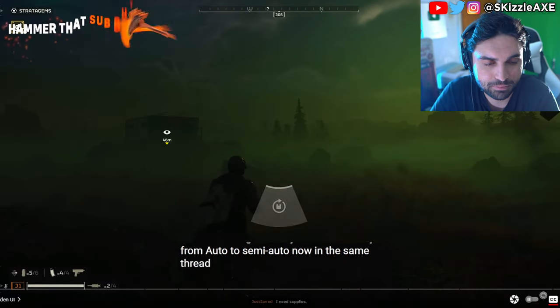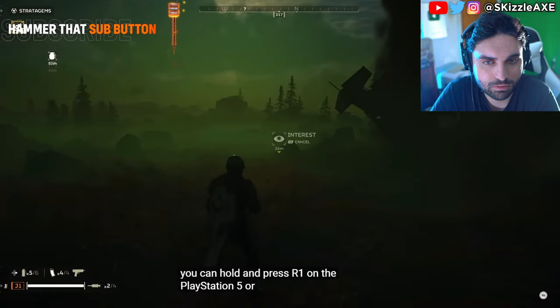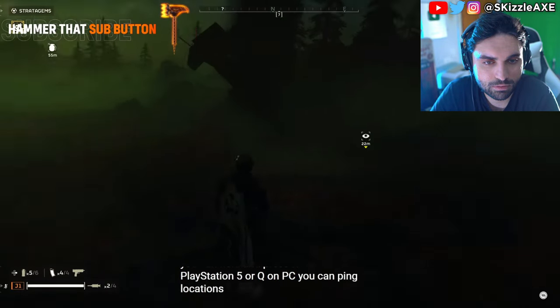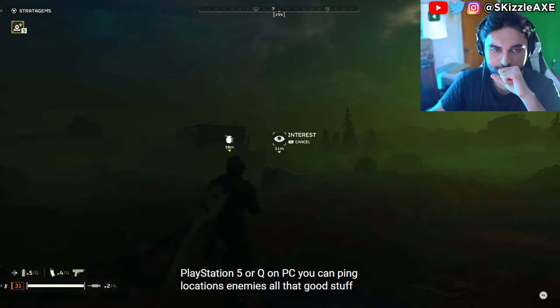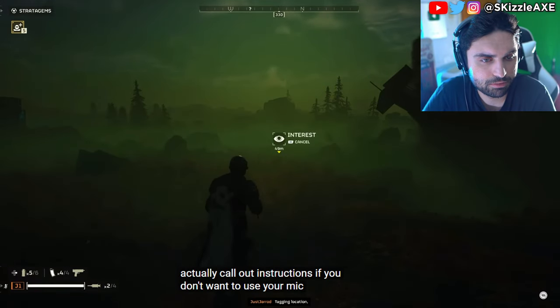Auto to semi. Now in the same thread, you also have a pinging system. You can hold and press R1 on PlayStation 5 or Q on PC. You can ping locations, enemies, all that good stuff. And if you hold down this button, you can actually call out instructions if you don't want to use your mic.